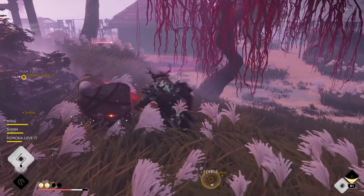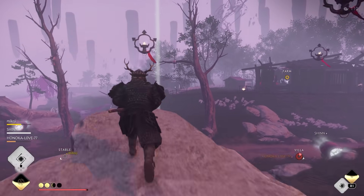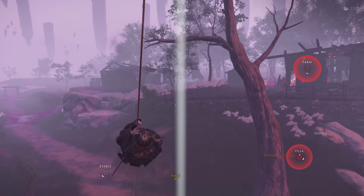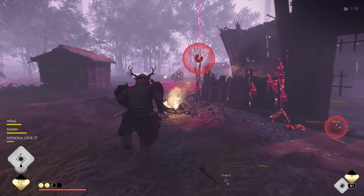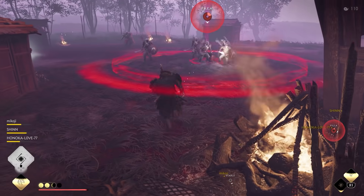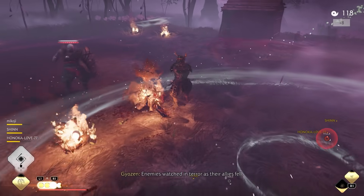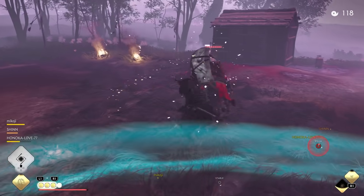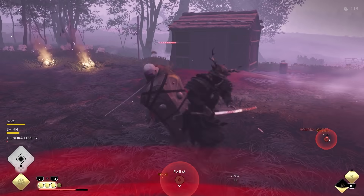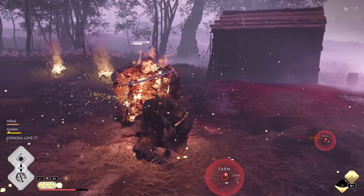Meanwhile, that cooldown reduction is 15% versus 10%, and it's active all the time — meaning you effectively start every wave with Spirit Pull available. Spirit Pull is active for 10 seconds with a 36-second base cooldown. Reduced to 30.6 seconds, you can have it siphoning health and damaging enemies essentially every 20 seconds.